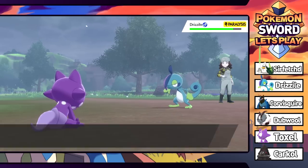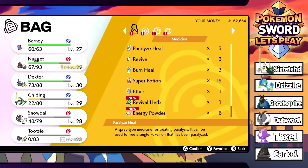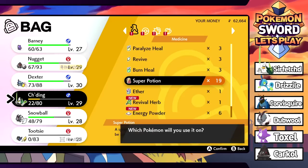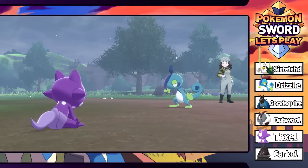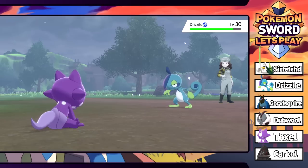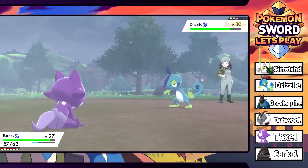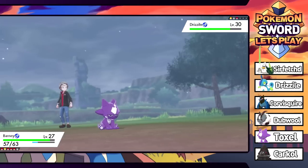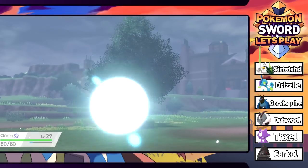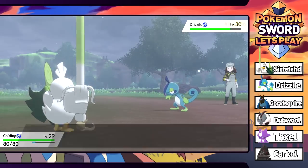I'll use this time to Super Potion Sir Fetchd back to full. We get the full paralysis which is nice. A couple Rock Smashes should do the job - we switch and hope for a full para. All level 30 starters - a very solid squad. Someone on Twitter mentioned that starter Pokemon aren't even native to the region - the professor just imports them because you can never find starters in the wild in any game.